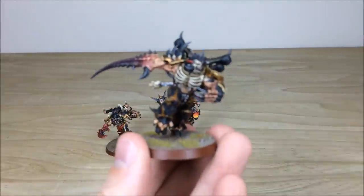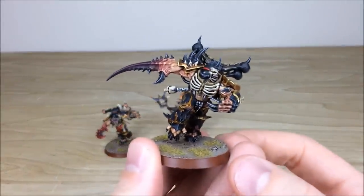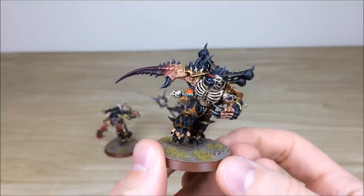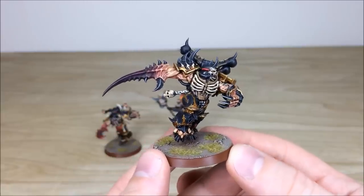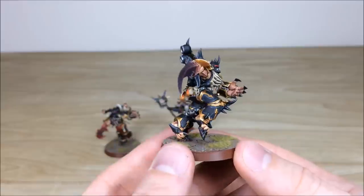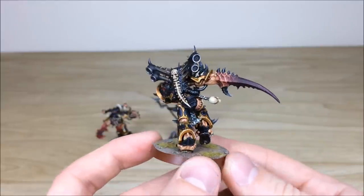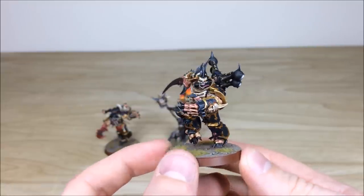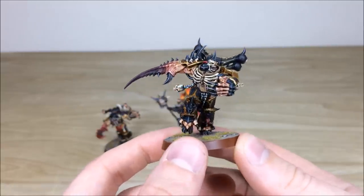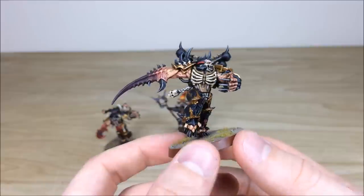Let's start with the Greater Possessed. I do like this chap — he's bounding forward, about to swipe someone with a claw or empower someone with his mutated arm. The ribcage is all highlighted, the plaques and wires all done as well. There's a nice subtle edge on the black armor — not too close to a grey hue — just to keep it looking very menacing and obsidian, but it does have an edge on it which is really nice.